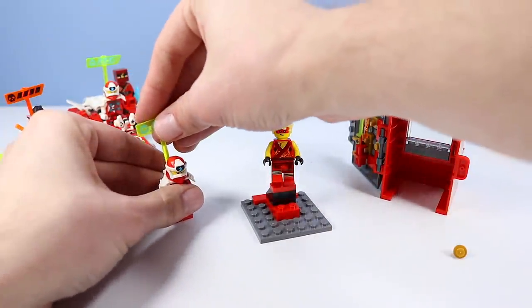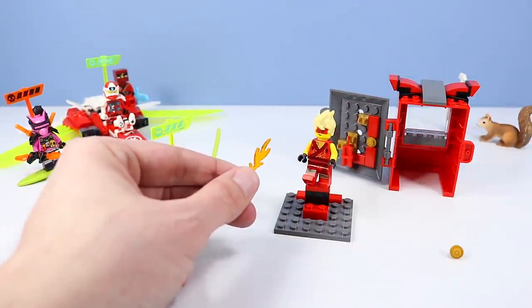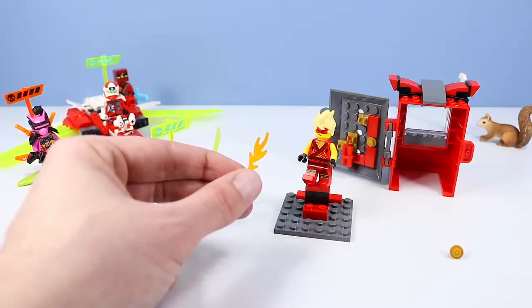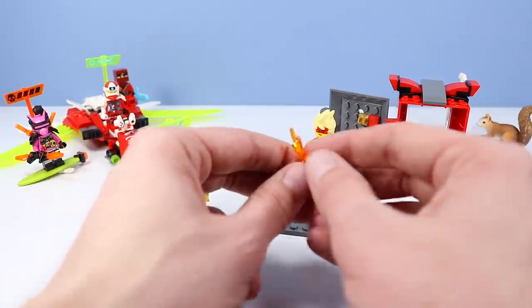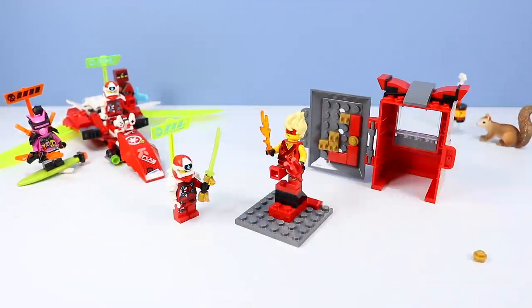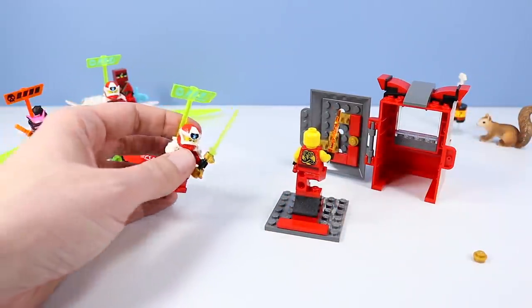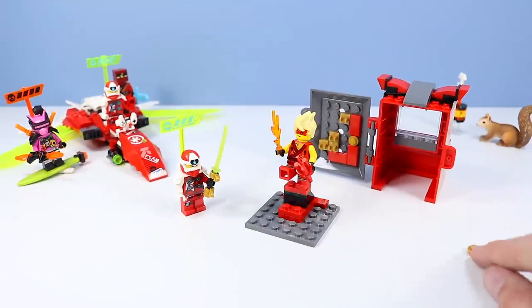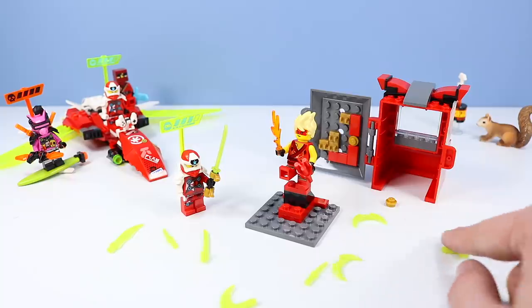We can pop the base off and start building Avatar Kai — different pants piece, different torso piece, and a very wild head piece. There's our Avatar Kai. There's a status bar and a sword on the back for Digi-Kai. Here's a piece I'm excited about — I don't see this flame piece as much anymore. It used to be very common in the late 90s and early 2000s, and I really like it, so it's great to see it return. Avatar Kai also gets some TNT, and wow, that is some really big hair. He's got a very cool cobra on his back. Lots of extra pieces — little knives, more swords, banana things, and flails — everything you'd want for battling ninjas.